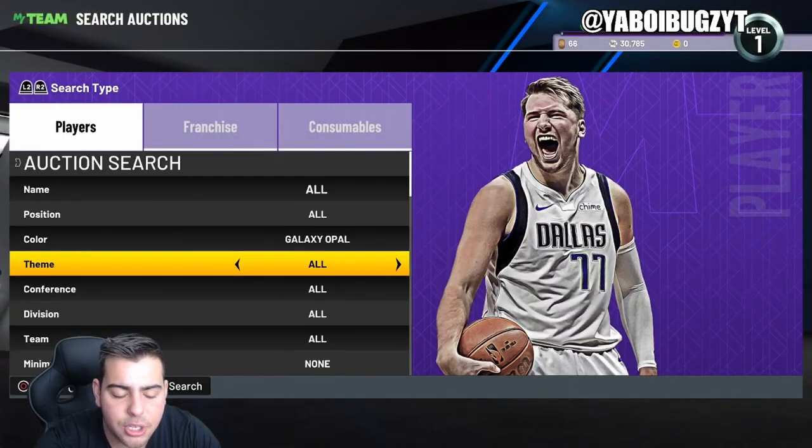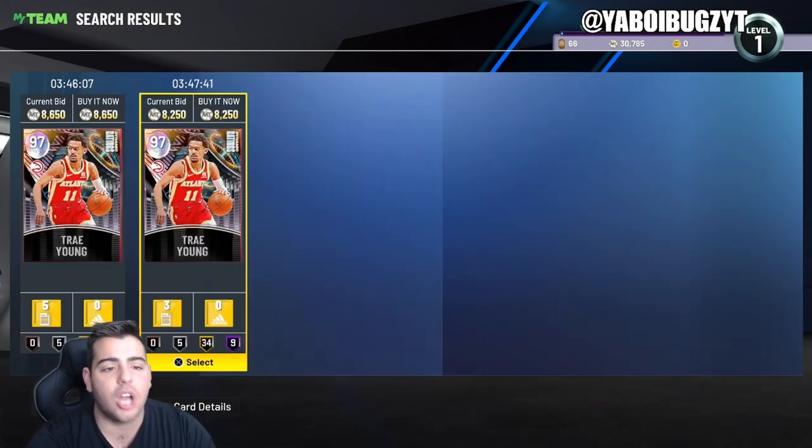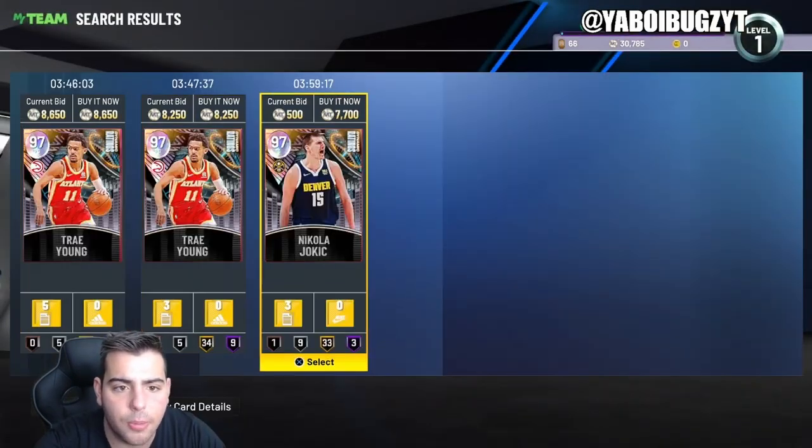If you are popping packs and getting pink diamonds, diamonds, or opals, honestly everything you buy today should be a great investment for when a new season comes out — that's a giant fact. Trae Young at 8200 is not a bad buy — I know his defense is terrible, but I'll buy that one.